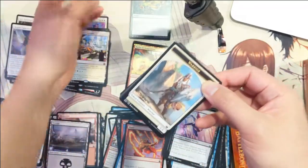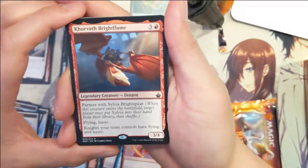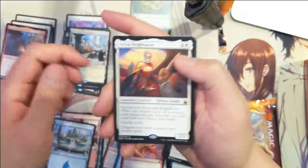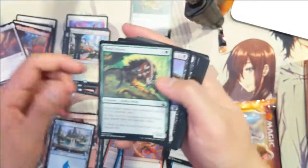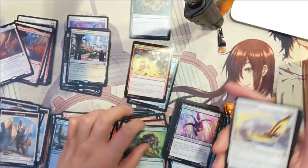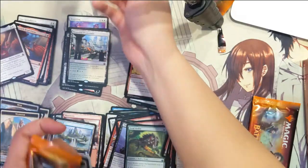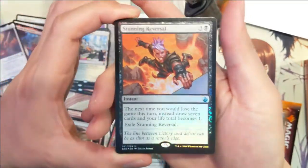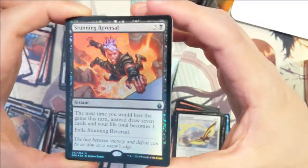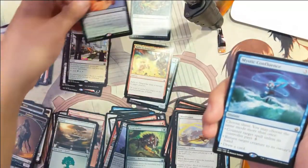Corvus Brightflame, to go with Sylvia Brightspear. The partner mechanic is pretty interesting — interesting synergies. Foil mythic — Stunning Reversal! We actually pulled one of these earlier and now we have the foil. Really happy with that.